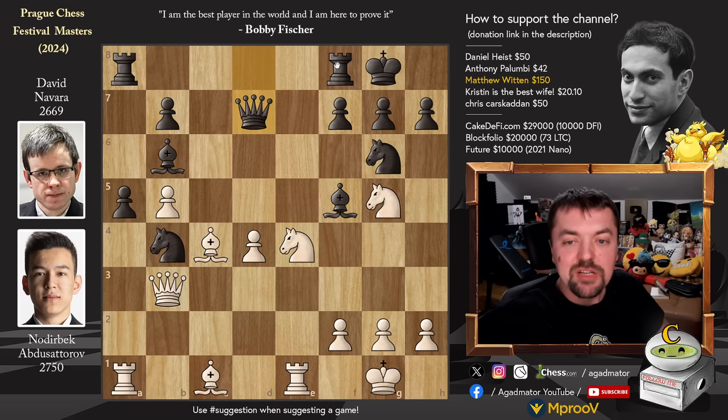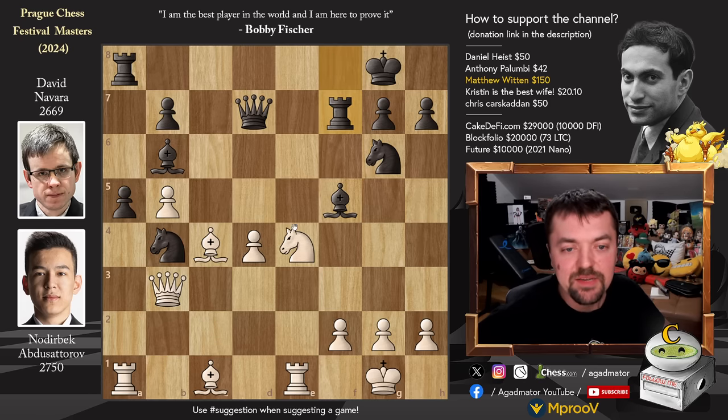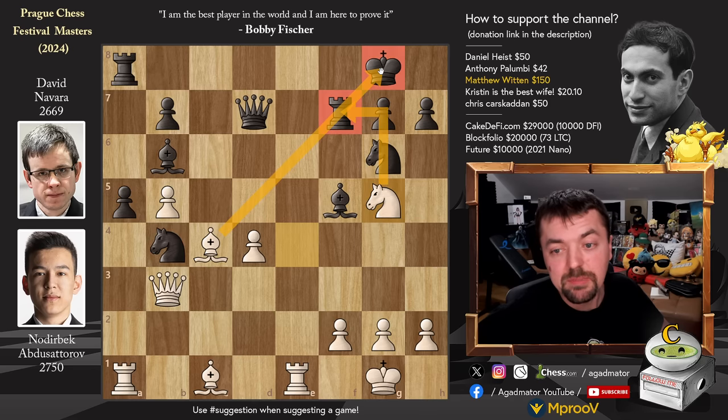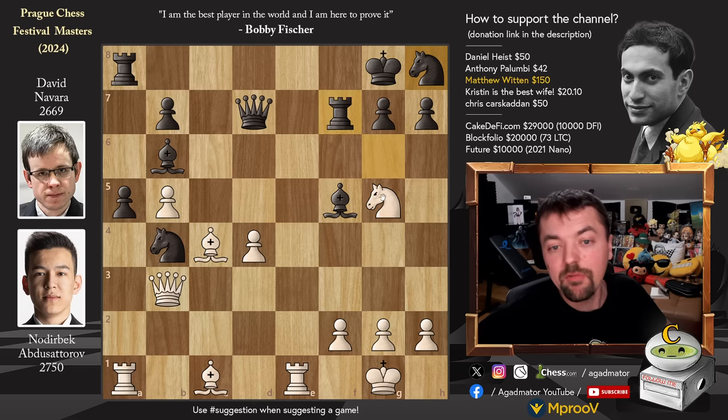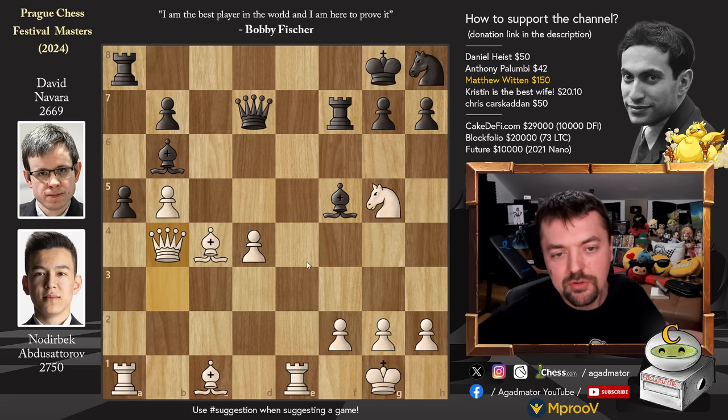For those of you who were able to find it, congratulations — and for those of you who just want to enjoy the show, it is knight captures on f7. And I'm sure you're thinking, well, of course it is — this is what my uncle would play. How would a player like Nodrybek miss this move, and how would Navarra miss it? Well, the reason is: after rook captures on f7, of course knight g5, adding more attackers to the pinned piece, knight to h8 defending, and now not knight captures on f7. Even though white will be better after that, the real move is queen captures on b4. And here black resigns — there's nothing black can play.